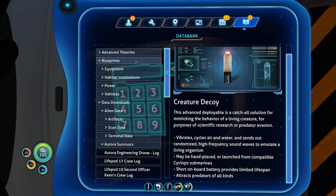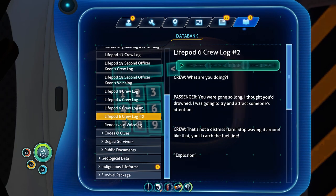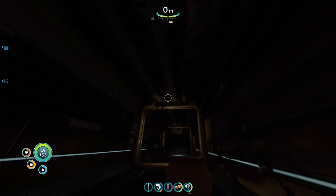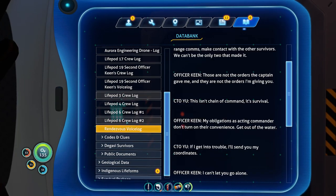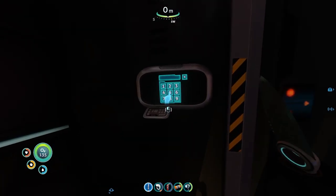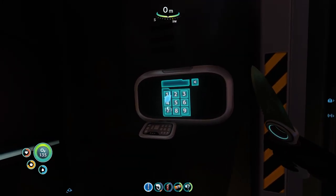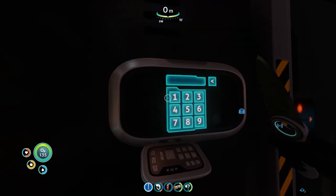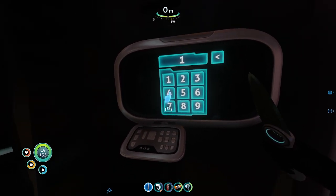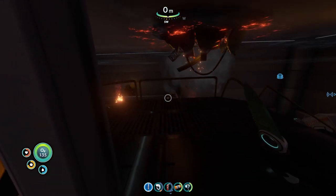Blueprints — creature decoy... attracts predators, interesting. Fauna, tree mushrooms. Is there nothing here? That music sounds familiar. Do I have 1454 — the cargo bay code? One, four, five, four. It's not actually what the finger is pointing to? Why would you make the cursor into a pointing finger if the pointing finger is not what's actually pointing to? That seems odd. What's in here?